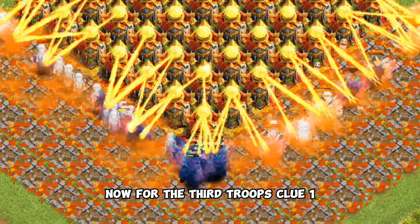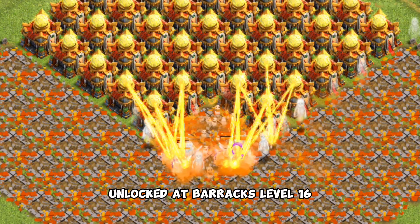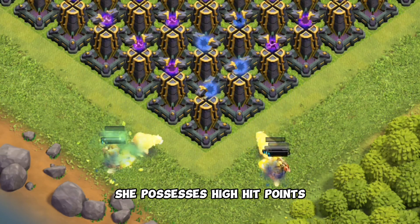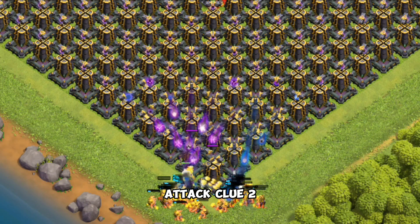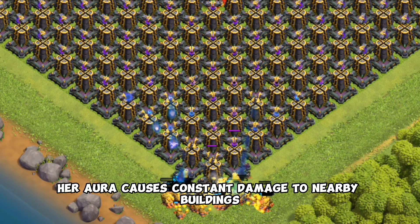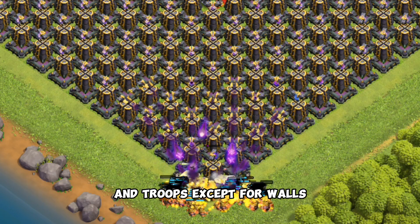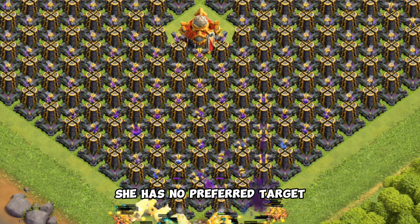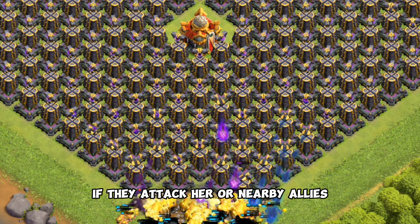Now for the third troop. Clue 1: this troop is a ground unit unlocked at barracks level 16, accessible at Town Hall 14. She possesses high hit points and attacks both ground and air targets with a close-range whip attack. Clue 2: her aura causes constant damage to nearby buildings and troops, except for walls, making her effective against clustered defenses. She has no preferred target and will switch to enemy troops if they attack her or nearby allies.